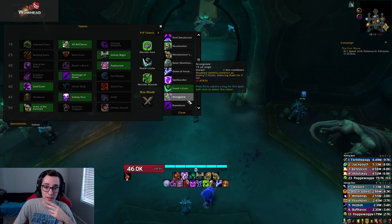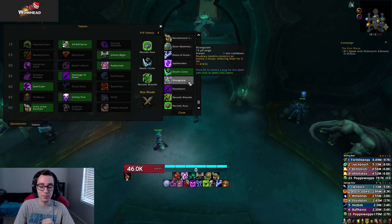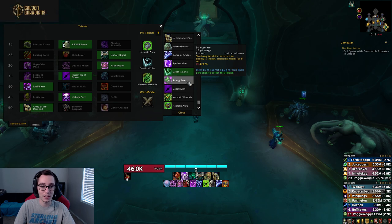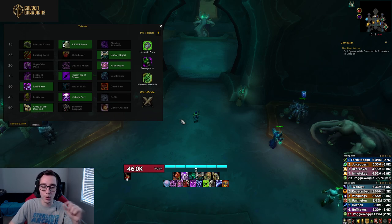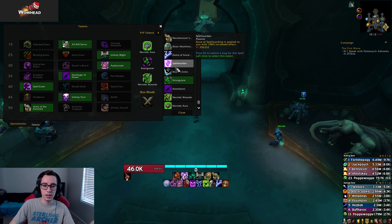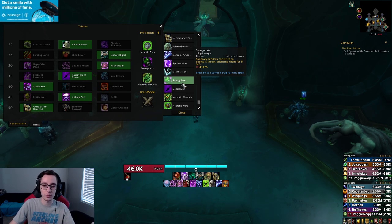A huge returning talent is Strangulate — a one-minute cooldown five-second silence. This is perfect. Having both Asphyxiate and Strangulate against caster comps, or when trying to run down a healer that has to hard cast, is extremely useful. Especially for Blood, which has okay PvP talents that aren't insane, having extra utility in the form of a silence is awesome. This will be great for both Frost and Unholy as well.